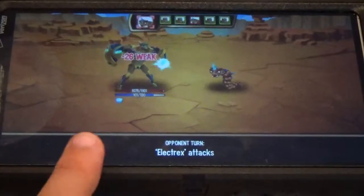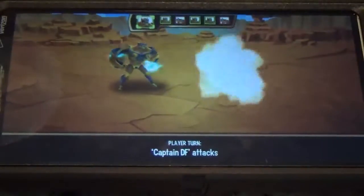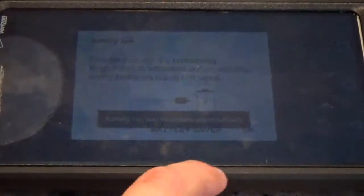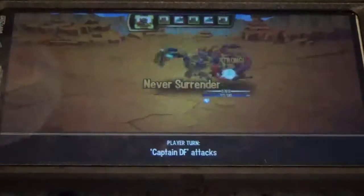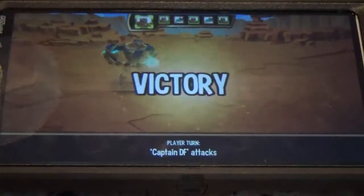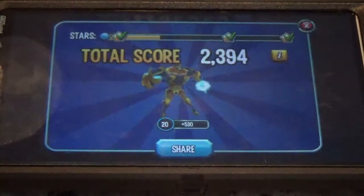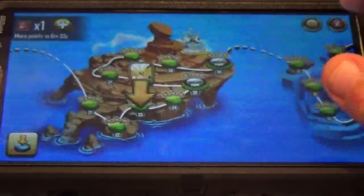He's going to stone me, which is going to do nothing. Never Surrender, let's do that. And oh no — okay guys, this will be the only attack. Give me a sec. Okay, so I undarkened it so you guys can see. So yeah, now Captain DF is here.